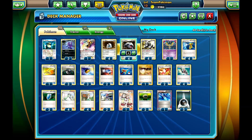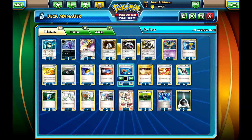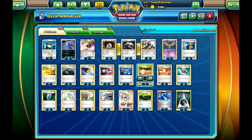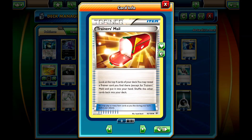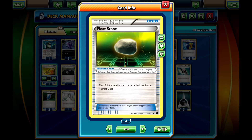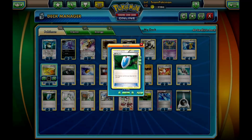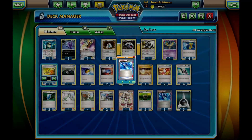We run two Catchers as mentioned, a Super Rod to get Pokémon back, one Switch, one Escape Rope, two Trainer's Mail to speed up the deck, two Float Stones, and two VS Seekers. For the ACE SPEC I run Life Dew — you can put it on your Sableye and Junk Hunt without worrying about your opponent taking prizes, and you can always Junk Hunt it back and attach it to a new Sableye.